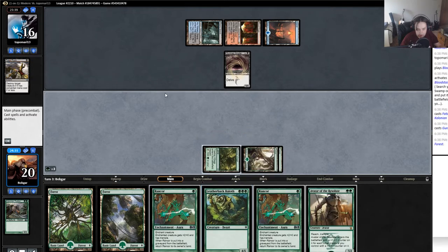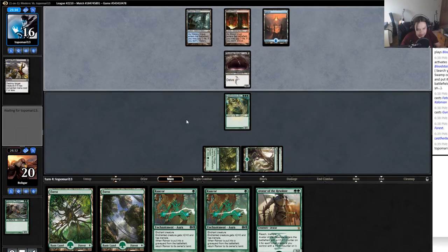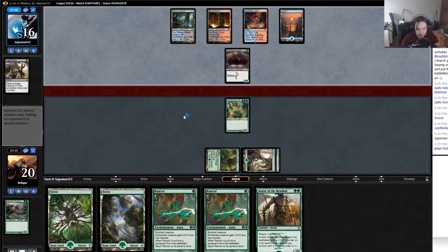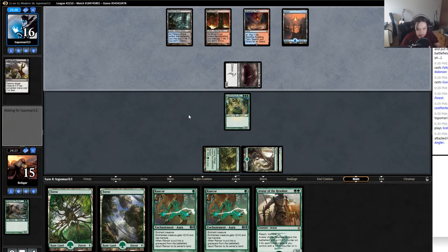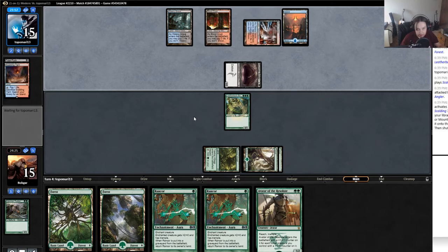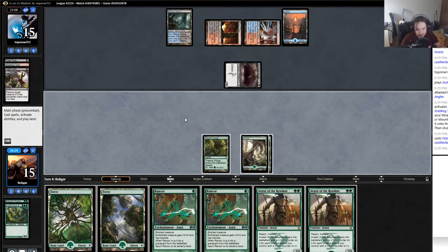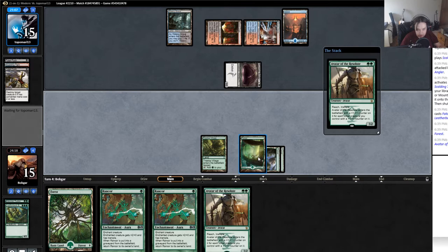One, two, three — it's a leatherback. Bail off. You can swing in but I'll actually swing back harder if he doesn't have a removal spell. Honestly he'll probably just have a removal spell. He has another fetch so if he has another fatal push he can fatal push my leatherback. He swings in — okay, he takes me to 15 but he's at 16 already. I can technically swing in for seven big. Scalding turn four, steam vents tapped. Maybe so he can fatal push — he does have another fatal push. Fair enough. When you got it, you got it. I don't think he's gonna have sweepers so I'm pretty confident just running these two out.